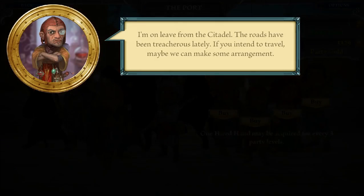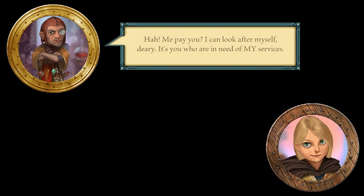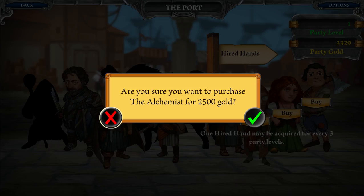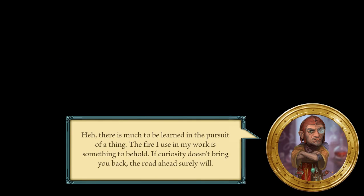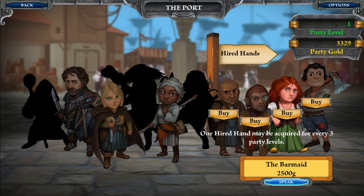Monks are usually combat heavy in games, aren't they, for some reason. I'm on leave from the citadel — the roads have been treacherous lately. If you intend to travel, maybe we can make some arrangement. Me pay you? I can look after myself, dearie — it's you who are in need of my services. He seems pretty cool. Your need for gold says volumes about your skills as an alchemist. There is much to be learned in the pursuit of a thing — the fire I use in my work is something to behold. If curiosity doesn't bring you back, the road ahead surely will. I'd be interested to know what the alchemist could possibly do in this game, and the barmaid for that matter.